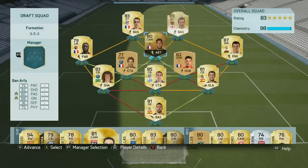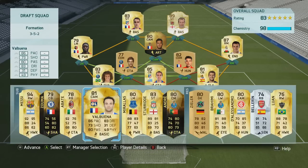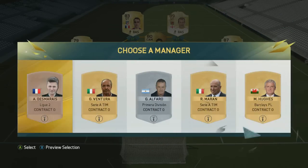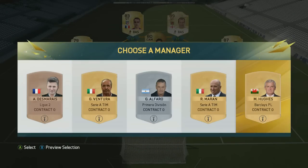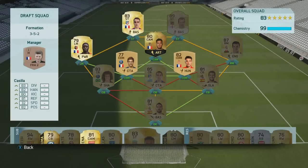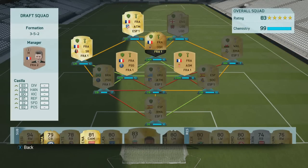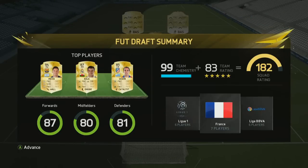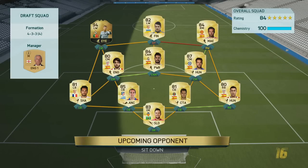As it stands we're on 98 chemistry. I'm going to throw in the in-form Ben Arthur at centre attacking mid — this card was incredible, so good. We're also going to go with the Welsh manager just to give Bale a tiny bit more, because he's on 7 at the moment. The French players were all on 10 chemistry anyway because they had so many links. Bale was on 7, so now he's on 8, which is excellent.